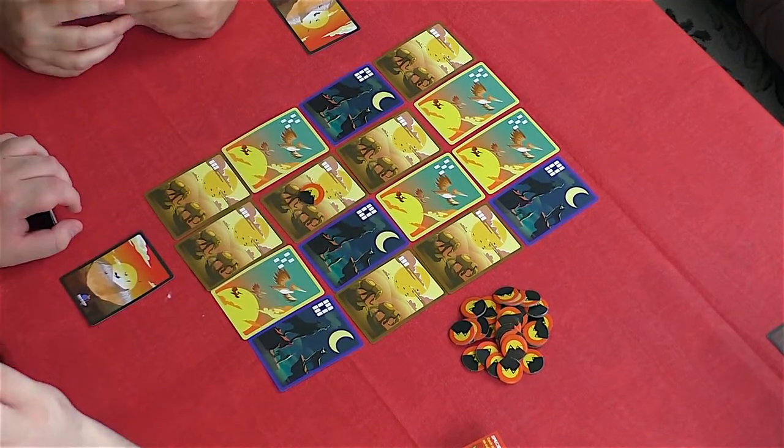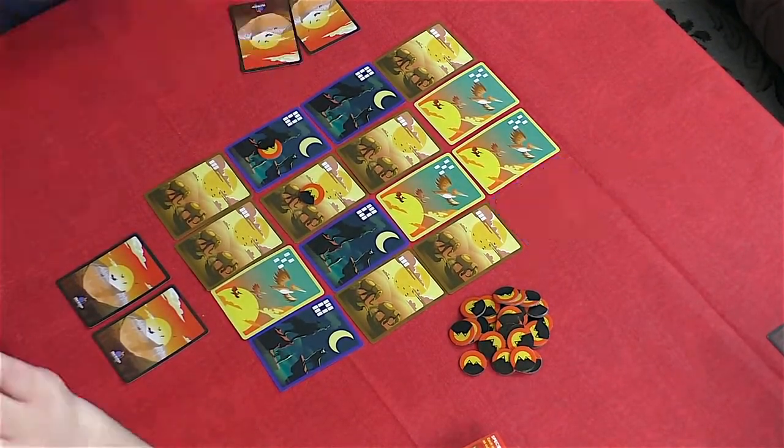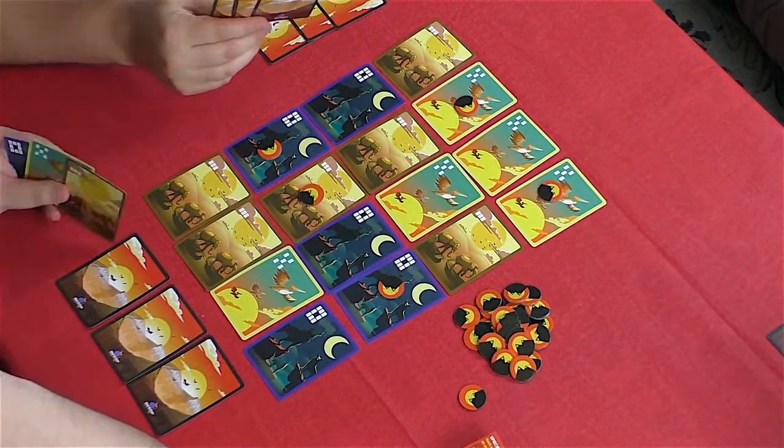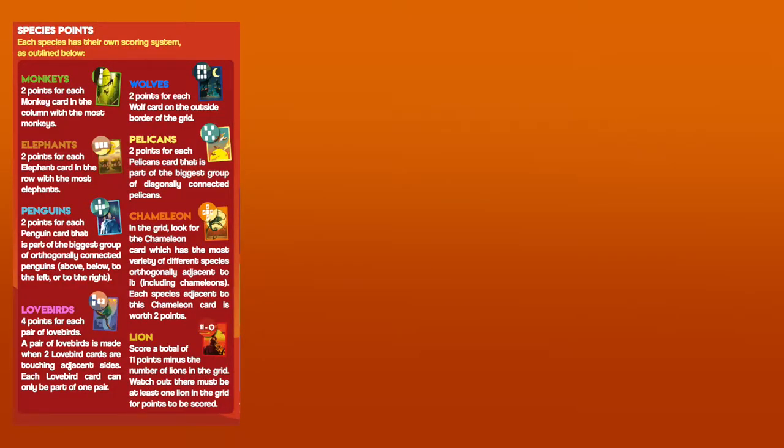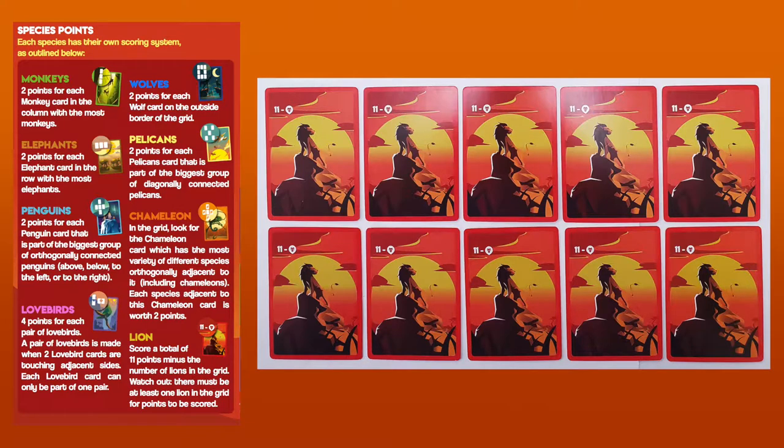In this game, players are trying to collect the most cards of different animal species, while also carefully rearranging the cards on the table in order to maximize their point haul. To set up, players must first choose which of the 8 species they wish to use. There are 10 cards per species, and each one scores in a different way.